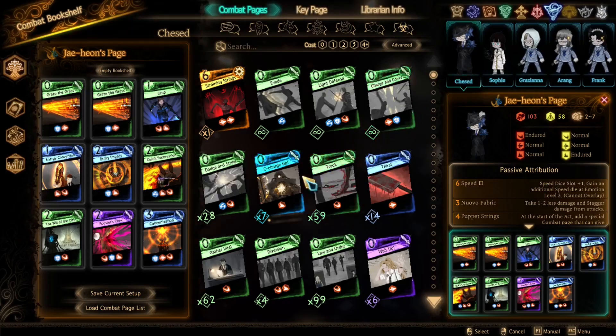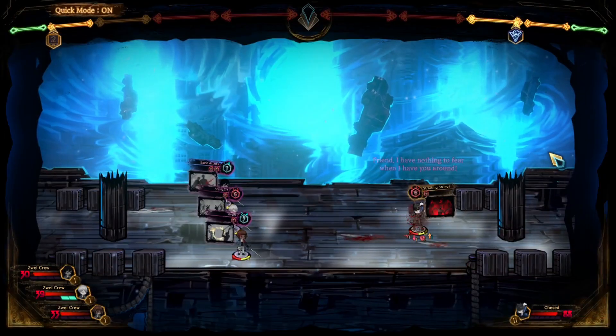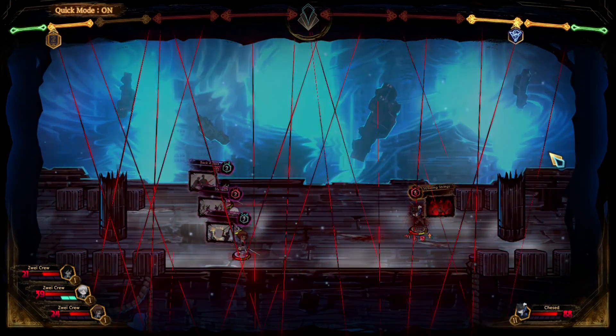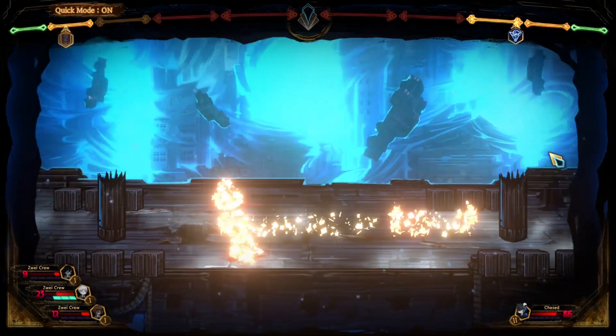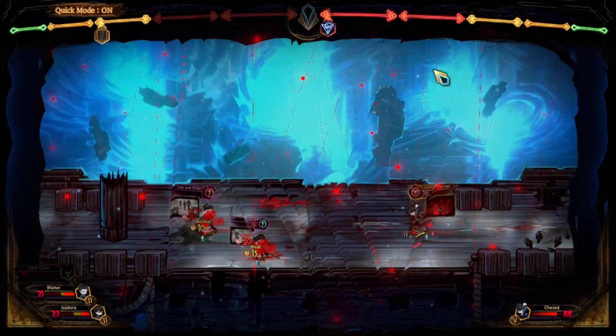Now we have Jaehyun and his page, Straining Strings. It is once again a mass attack page with the same use condition as Eileen's and Bremen's pages, and it once again has two individual dice. The dice are two 6–10 Pierce dice that inflict Bind on hit. On use, the ally with Puppeteer Strings recovers 20 HP and Stagger. The page is very similar to Bremen's, but its effect is a bit flipped. While Corks as the Climax's strongest effect is applied on hit, and the on-use effect is supplementary, Straining Strings applies the most important effect — healing — on use, and has Bind on hit on top of that. The on-use ability of this page further solidifies Jaehyun's role as a support character.